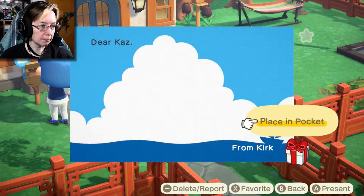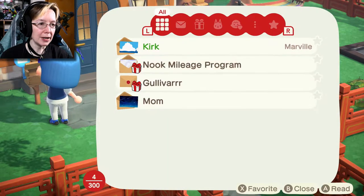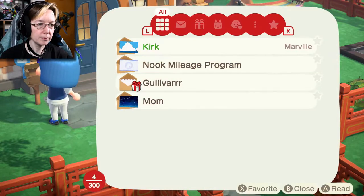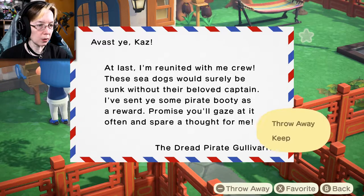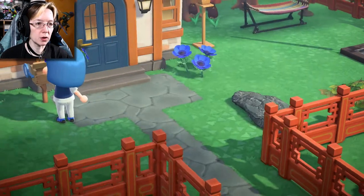We'll get to this in a second — I'll show you what this is. Nook Mileage Program. What did I get? I don't know. Gullivar was here the other day, so I got another gift from him. Let's throw that away. Okay, so that's gone.